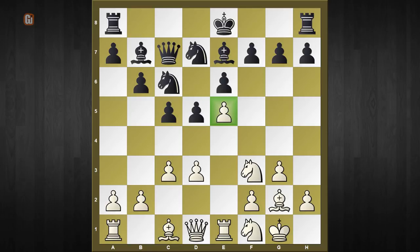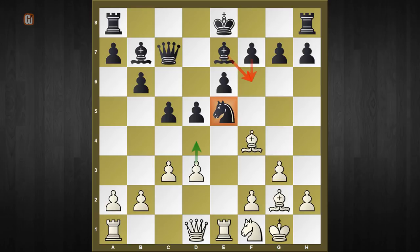But what to do after black captures on e5? It doesn't matter whether black captures with the c-knight or the d-knight — we capture that knight, and black has nothing better than to recapture with the other knight. Afterwards white reveals the nasty idea bishop to f4, pinning down the knight and threatening d4. In case of bishop to f6 or the move f6, we go ahead and play d4 and win the piece.